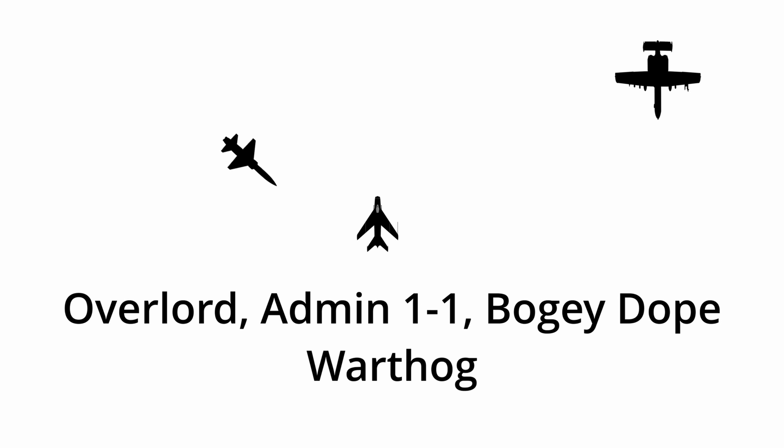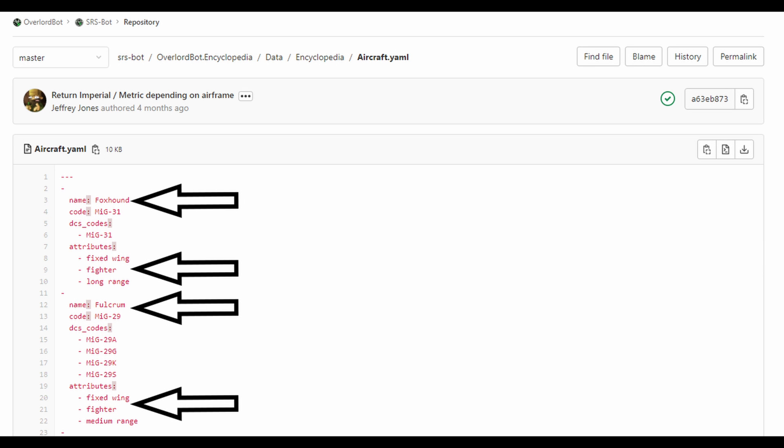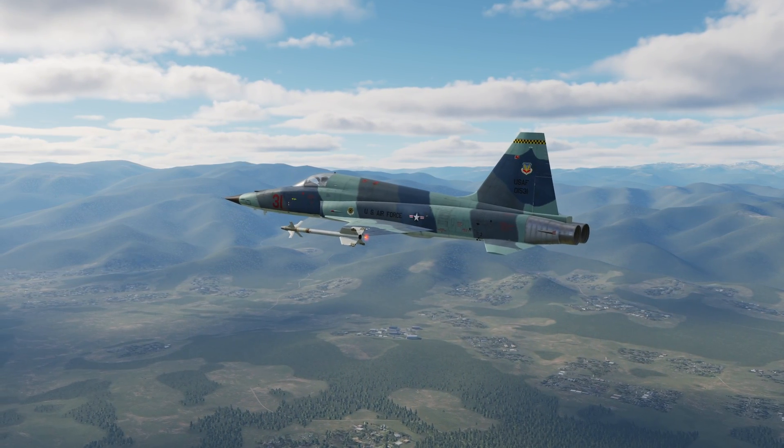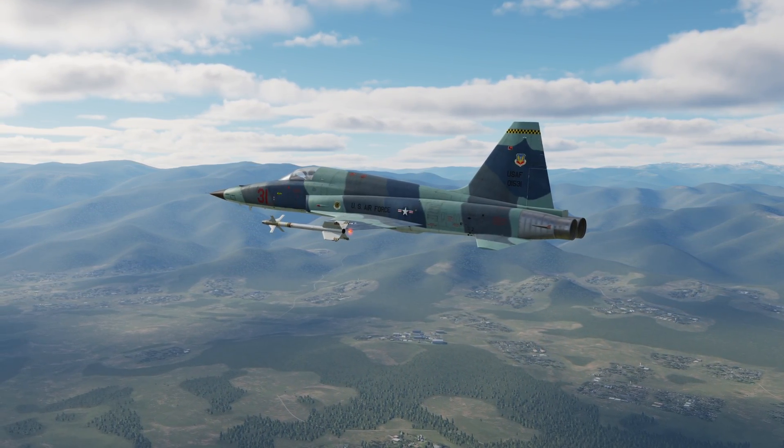Bogey dope is a bit different. When you append a plane type to the command you are asking for specific information. So if I were to say 'Overlord, Admin One One, bogey dope warthog,' Overlord would ignore an F-5 that is closer to me and give me information on the A-10. You can find the list of all the different Overlord plane names in the description below. This command is very useful if you know there's a certain plane around you and you only want information on that one.